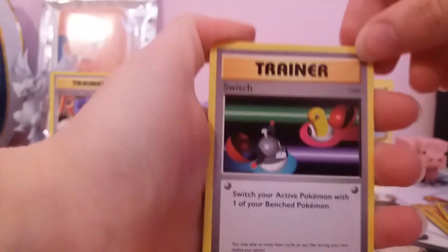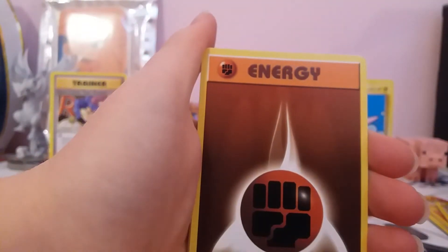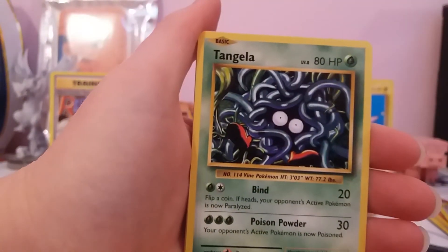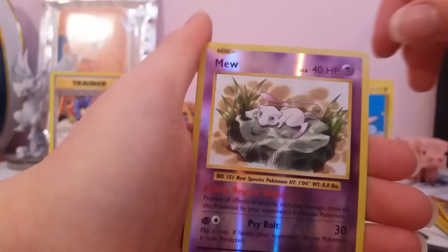In this pack we've got a Switch card, Machoke, Full Heal, Fighting Energy, Staryu, Tangela, Rattata, Weedle, a Reverse Rare Mew, and a regular rare Mewtwo.